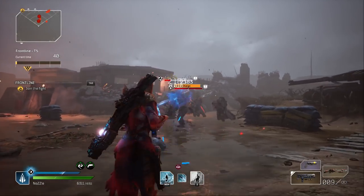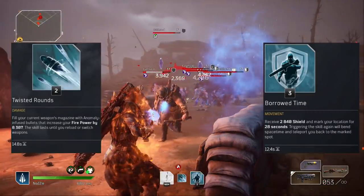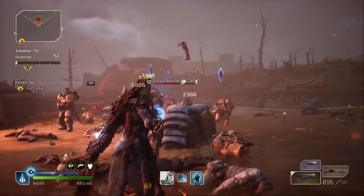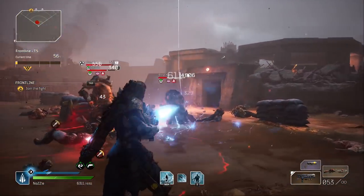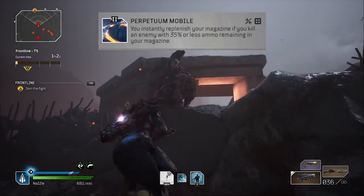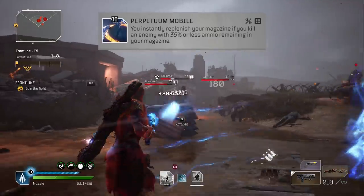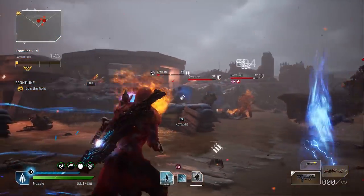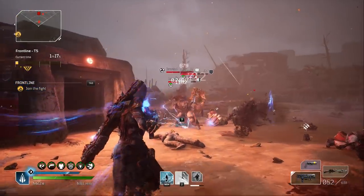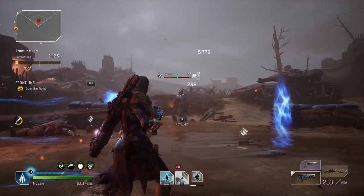Basically, how this build functions is leveraging skills like Twisted Rounds and Borrowed Time to increase your firepower as well as providing some much-needed shields so that you can get into close range and deal as much damage as possible. We are combining these two skills with the weapon mod Perpetuum Mobile — when you kill an enemy with your mag below 30% or less, you will instantly refresh that mag. Basically, you can keep shooting forever, and what this means is as you don't reload, your Twisted Rounds doesn't reset, so you can almost have infinite Twisted Rounds. We're basically focusing on buffing our firepower and our Twisted Rounds as much as possible using Assault Rifles and just charging into combat.